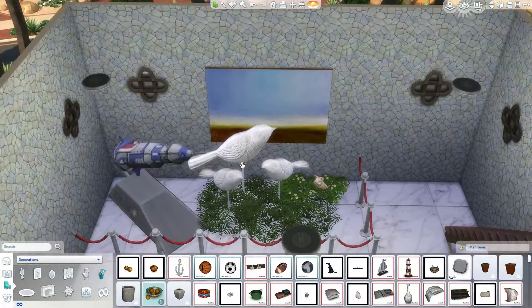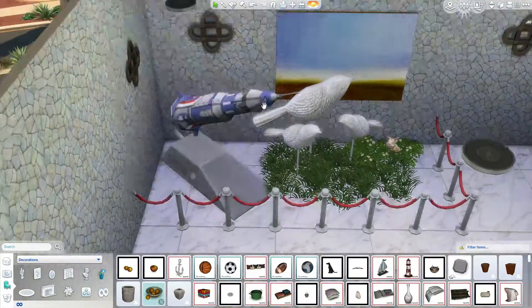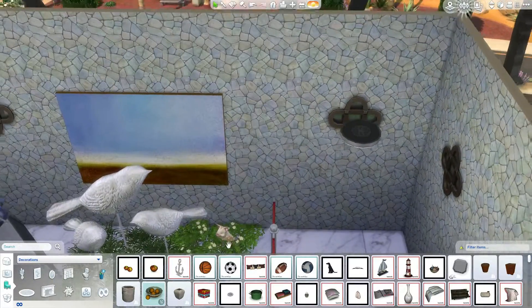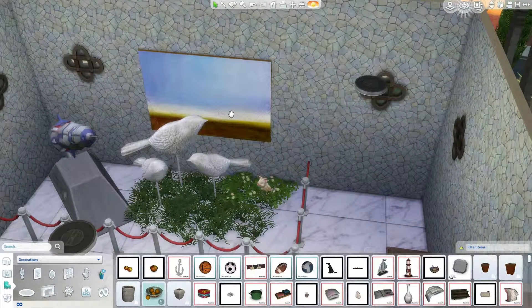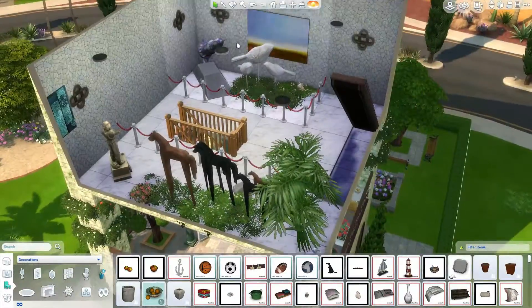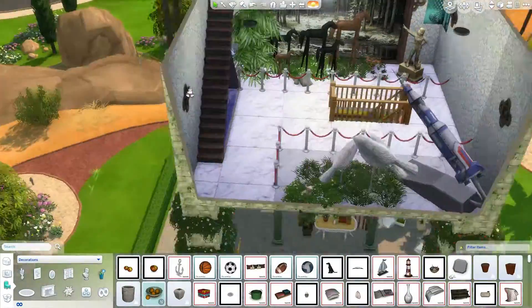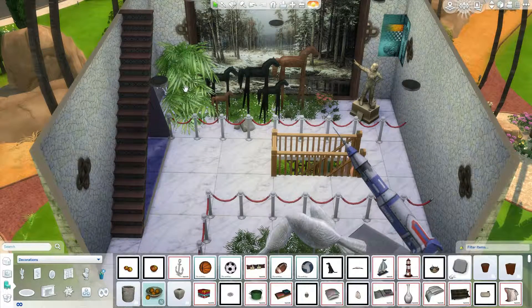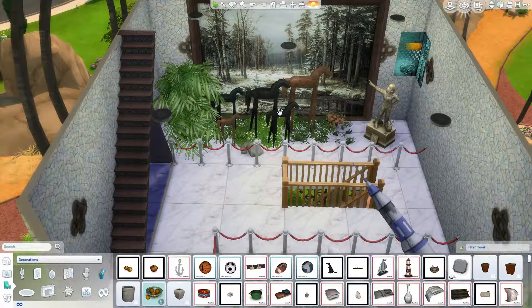Over here we have giant birds as part of the exhibit because on this planet, birds evolved to be gigantic for whatever reason. We have a model of her spaceship that she flew in on. And we have a little pig back here because there's apparently a pig on this planet. I downloaded this painting and threw it into this room because the walls were blank — but I originally downloaded it because it looks like my logo for my YouTube channel, which I thought was kind of cool. I thought it looked good behind the birds here and gave it kind of a landscape scene. I really like it the way it is — it's simple and abstract, and the minimalistic feel fits with the weird planet idea.